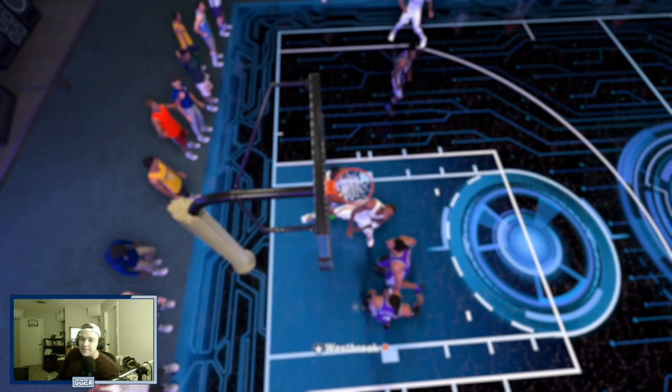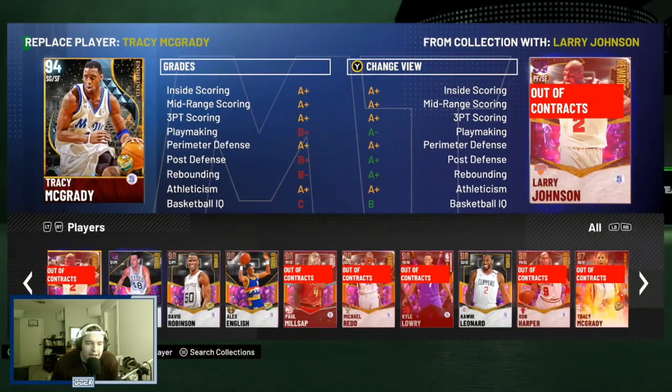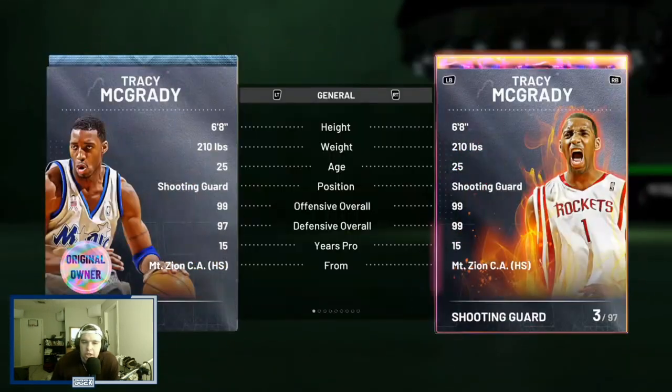In the third game, this guy's got ruby Russell Westbrook on T-Mac — I can't complain, it's good content, we get to go off with T-Mac. I would have liked to play against a slightly better defensive player, maybe a dark matter card, one of the top shooting guards in the game, just to show how good this T-Mac is. But I'm not going to complain about opportunities to get free showtime slams all game. That's going to do it for the third game. Let's hop back to the menu and review this card.